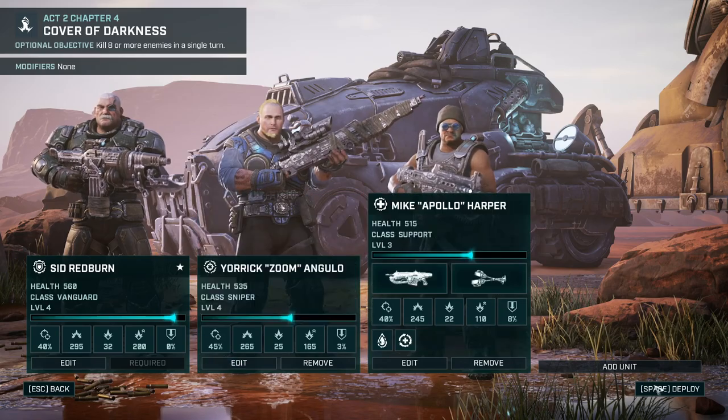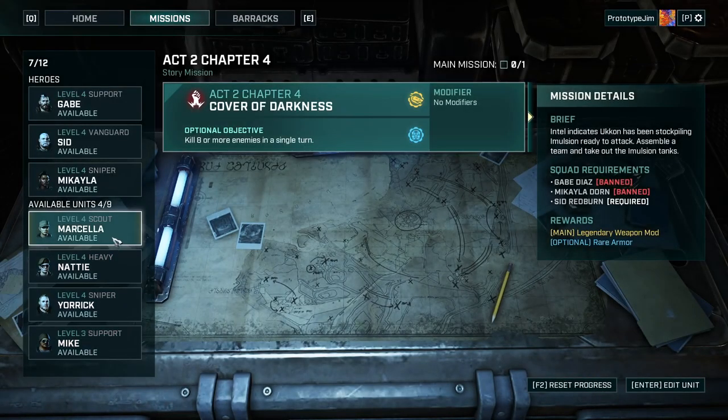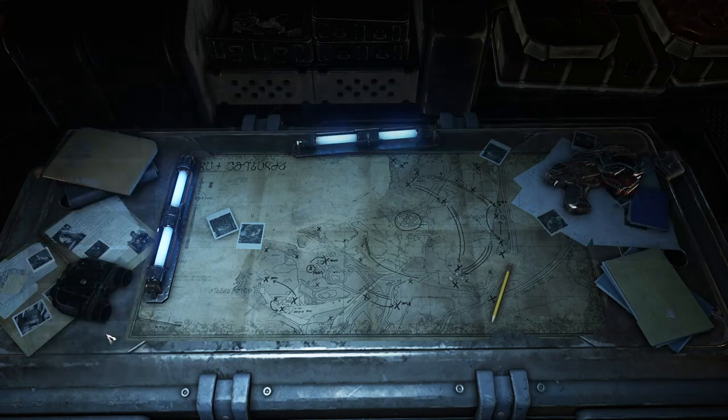We're going to have a full team. We'll go back first — we're definitely going to have our Sniper. We'll have Mike, because we can't have Gabe. And I'll probably have a Scout because she has a lot of good movement. So we'll put Mike in.